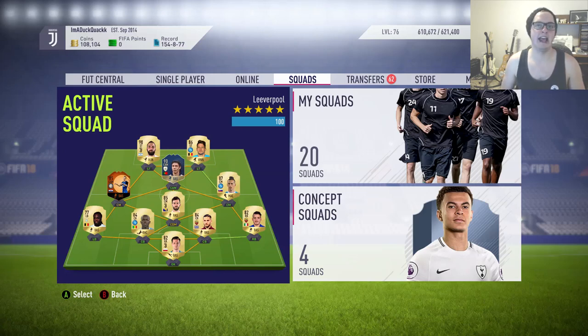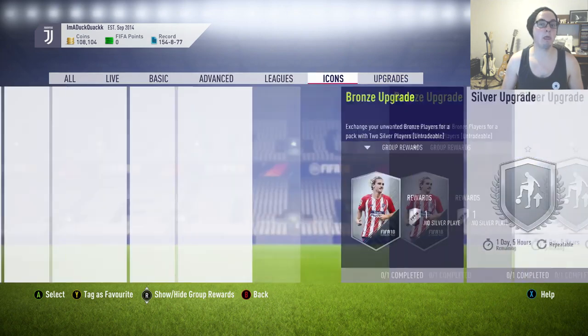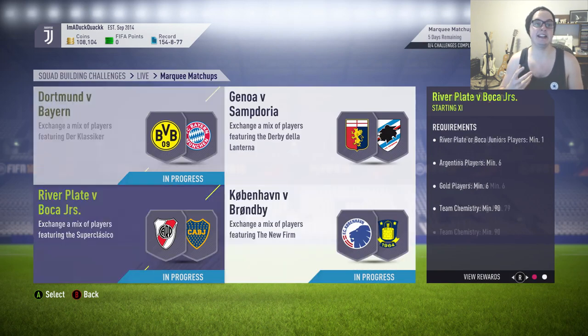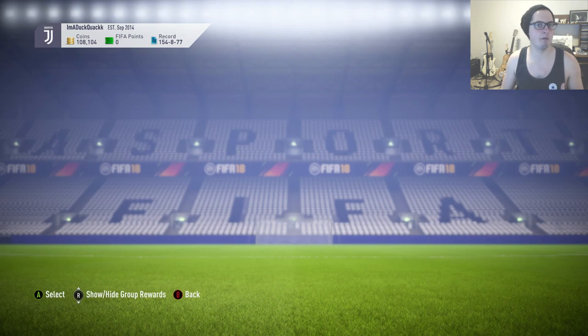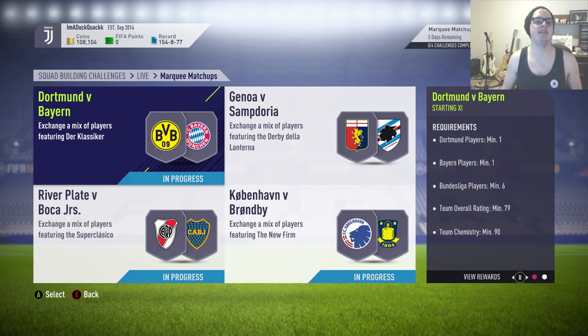Welcome back to another episode in our how to invest and trade series. In this episode we're going to be focusing on a squad builder challenge called Marquee Matchups. Every week EA releases an SBC consisting of four different parts based on games in the upcoming week. It started out with big derbies but these days it can be literally anything, making it more of a gamble. We're going to discuss how we should be looking at investing in these SBCs.